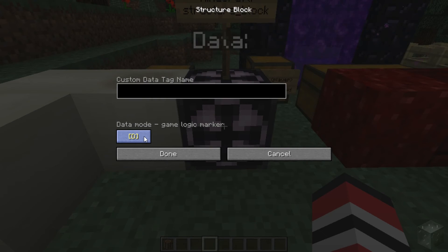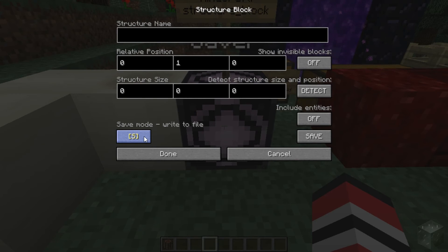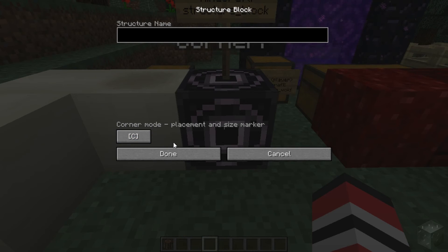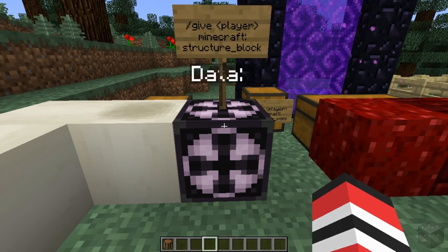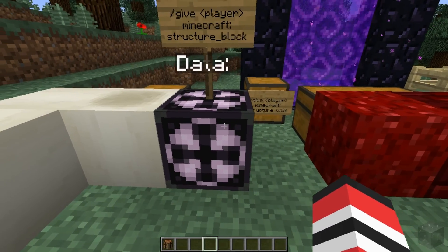It looks like there's data mode, save mode, load mode, and corner mode. Here's load mode. I don't know what any of this stuff means, but this was added for map makers — so all you map makers out there, you guys got a new toy to play with. Maybe you know how it works, maybe not. Unfortunately, I don't, so I can't really tell you.